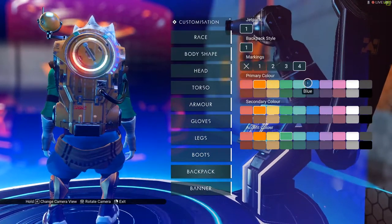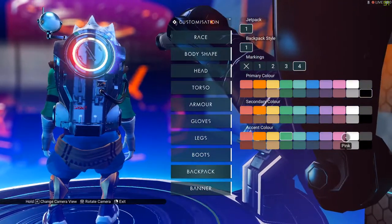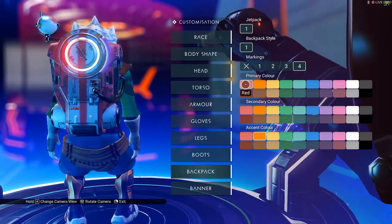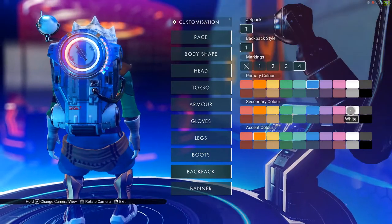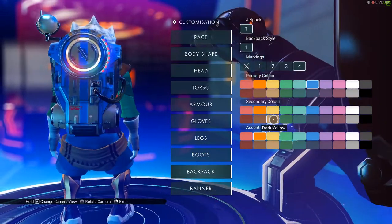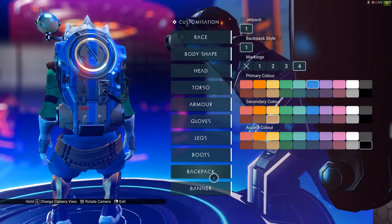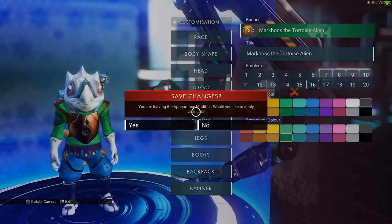For this we're gonna do - how does black look? Where the heck is the blue I see here? If we do blue - that's kind of weird. So that's gonna be blue, this is gonna be white. For this we're gonna do sandy. We're gonna do green - or black this time. And that should be it, so we're gonna exit and yes.